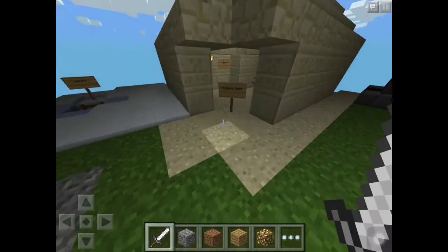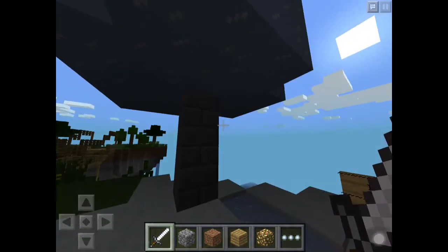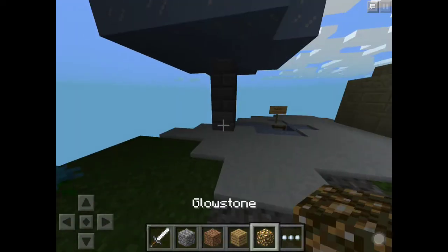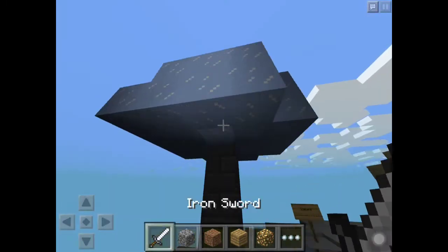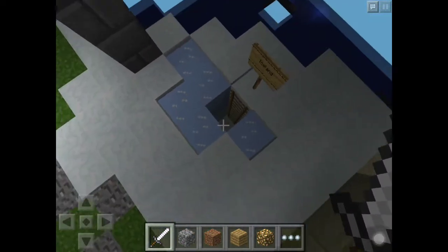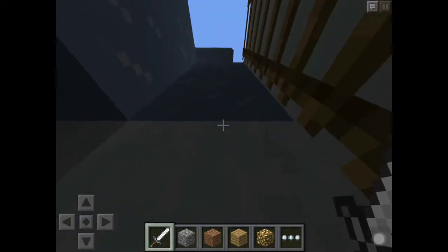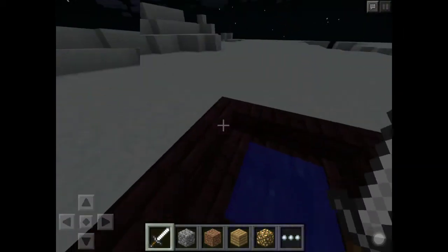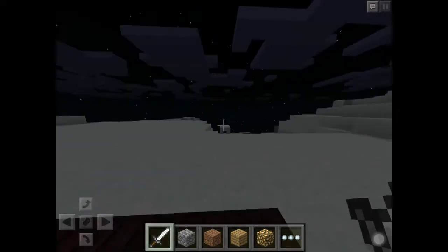And the desert — yeah, it's sandy. I don't really want to do that because it will melt the ice. But it's a tree — an ice tree. And then we got just some frozen little pot.